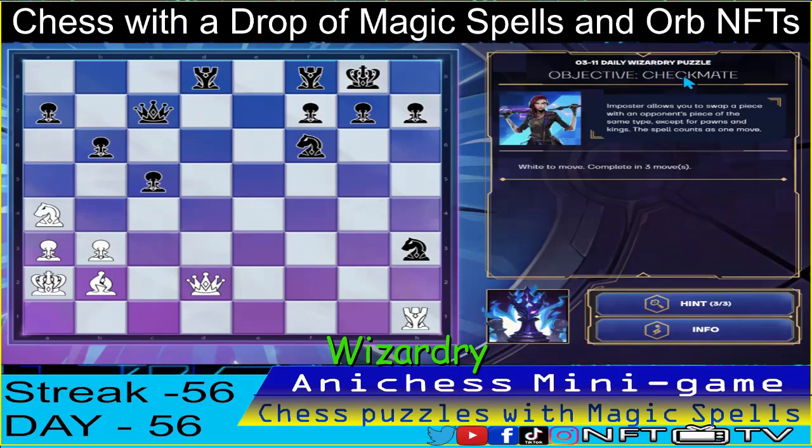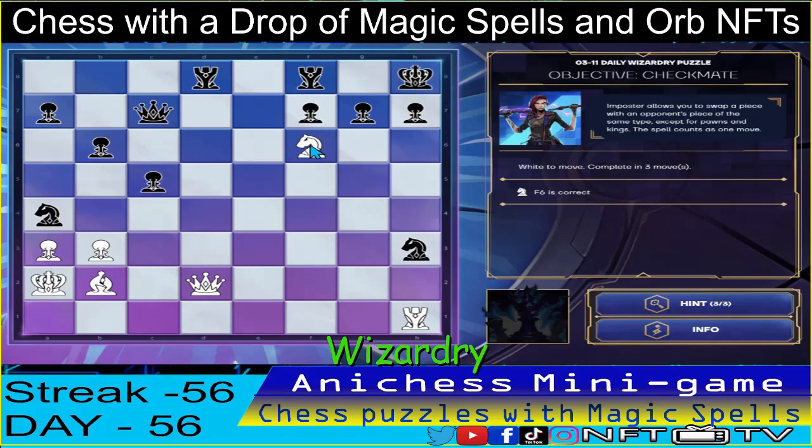And for the wizardry level, we have the objective checkmate, completing three moves using the impostor spell. Our first move is to swap place with the knight in F6 — check! That's correct!